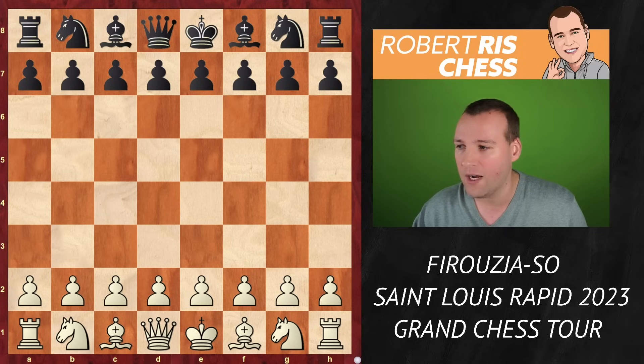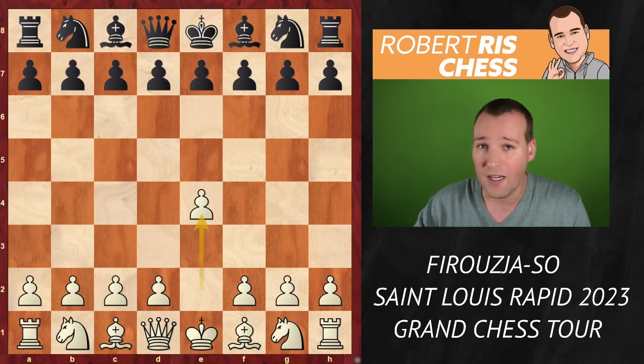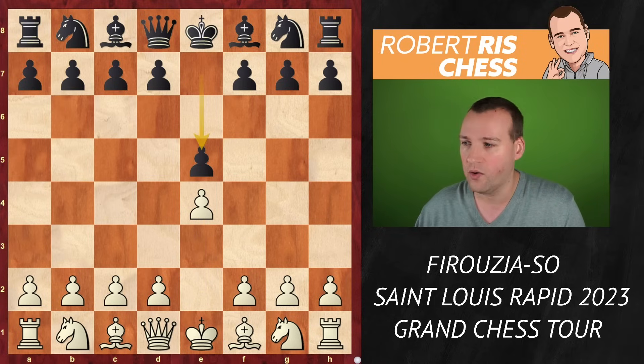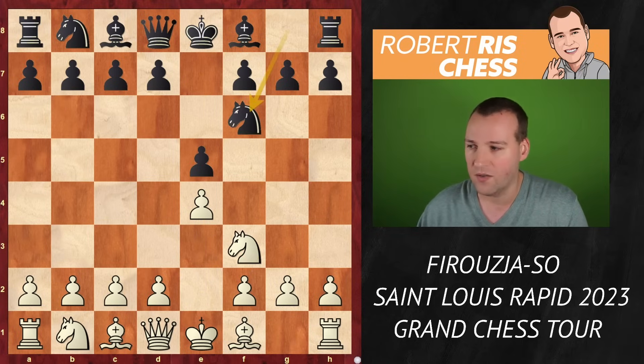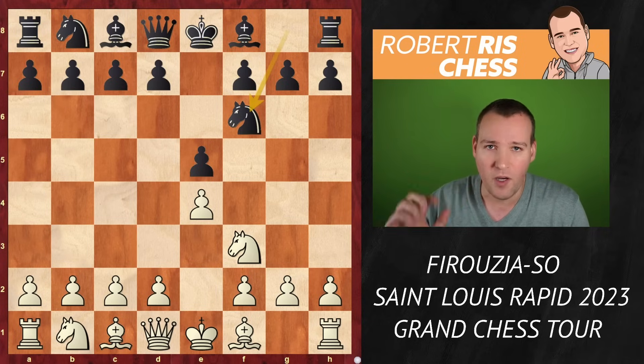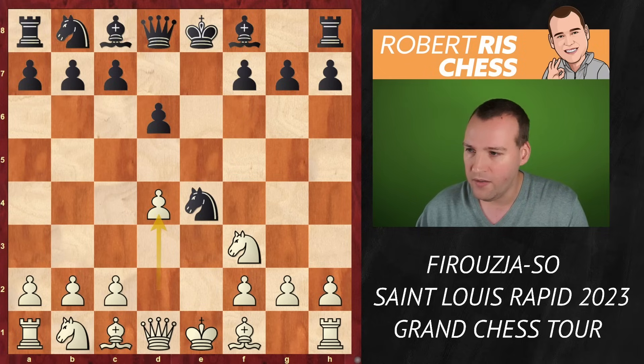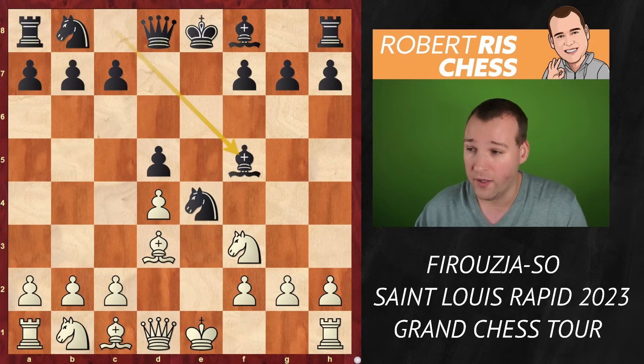Let's have a look at the game. Firouzja goes for e4, and as we can expect from Wesley So, he's playing solid chess. So he goes for the Petrov Defense with knight f6, and we get to see a very well-known theoretical position. Knight takes e5, pawn goes to d6, knight back to f3, knight takes e4, d4, d5, bishop d3, bishop f5 — all well-known theory.